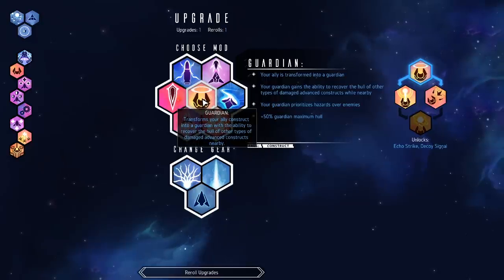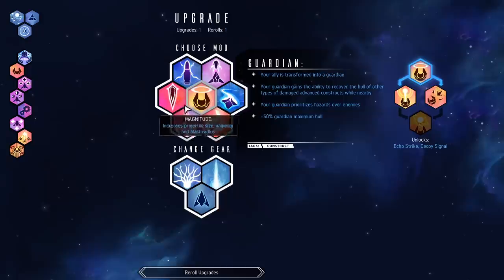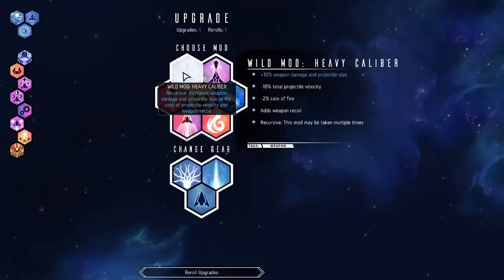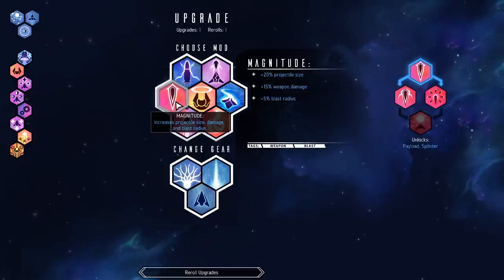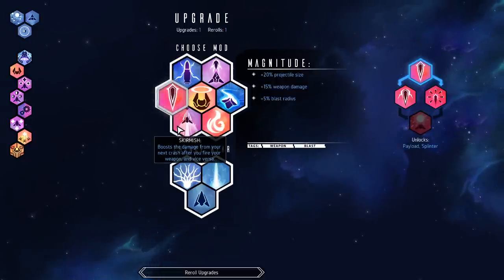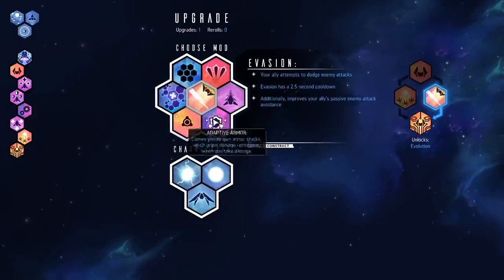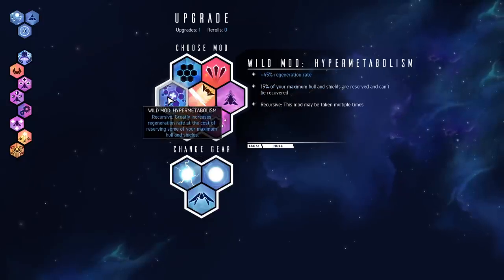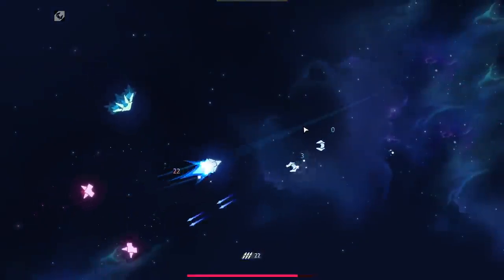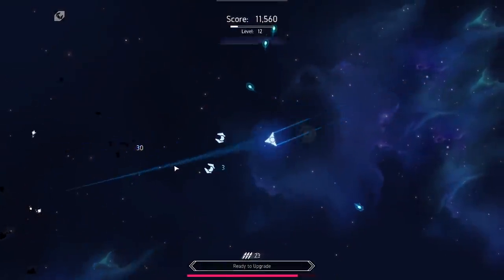Guardian — that allows these guys to heal, turns them into dedicated healers, which is quite nice. But I think I'm actually going to pick up this guy instead. Let me reroll one more time. Evasion is good, but I need this — I desperately need this. This will give me more regeneration and you'll see why that's important a little bit later.